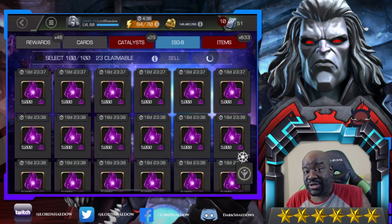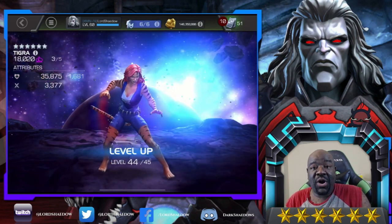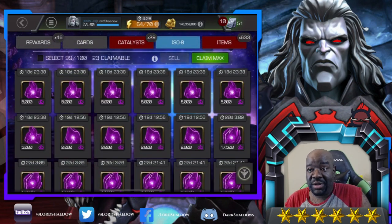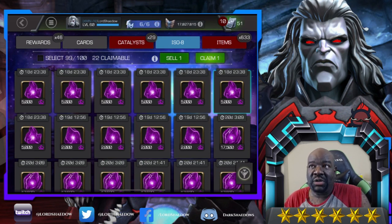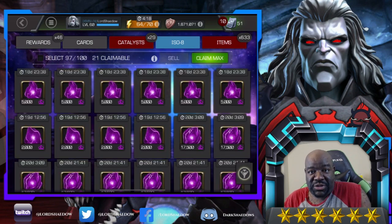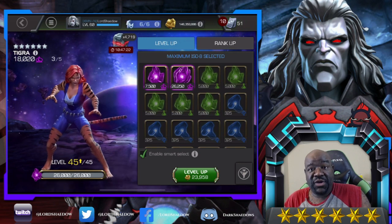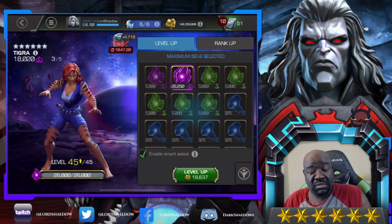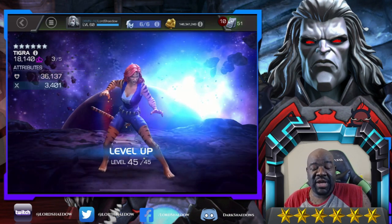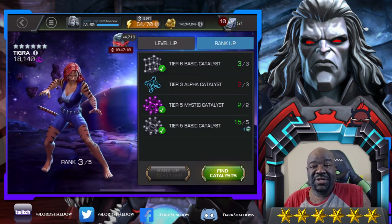I had two rank-up gems, one of which I bought from that offer for 3,000 units — which is not a good offer by any means. It was a bad offer, but I had the units. If you had to spend money, that was not a good offer at all for you. But since I was not spending any money and I had the units on hand, why not — so I took her up.